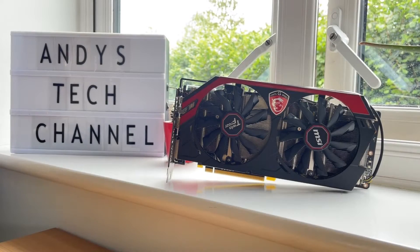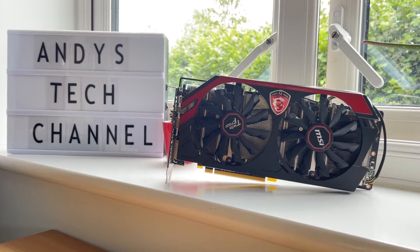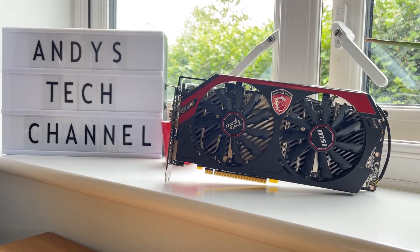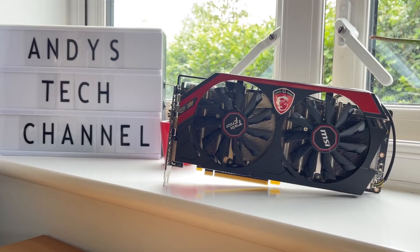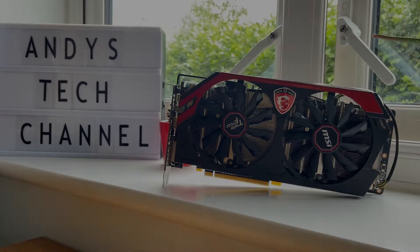My name's Andy and this is Andy's Tech. So 2021 — crypto miners, no GPUs, and anything on the shelf is so overpriced that people were selling off their mother-in-law to buy it, though the latter may not be a bad thing. There was hope though in the form of AMD's older GCN cards, a light at the end of the tunnel you might say.